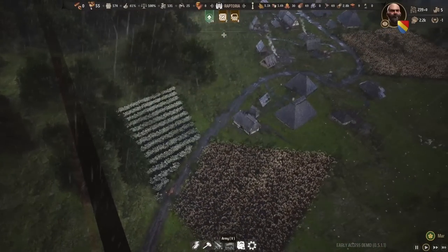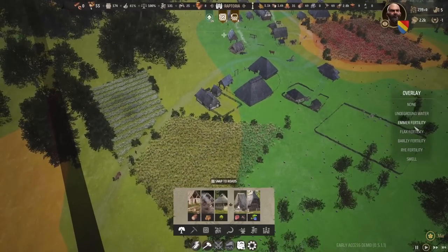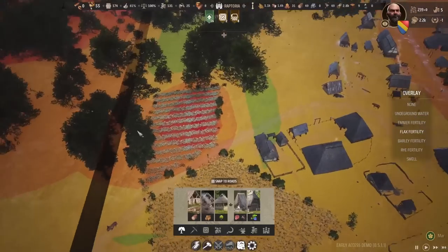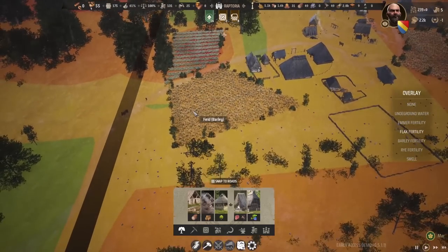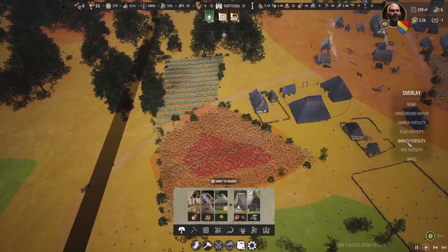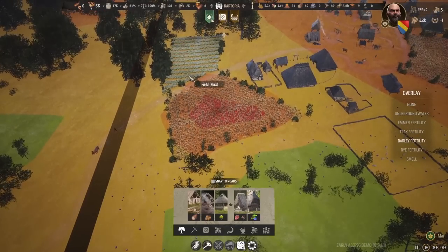You can also check fertility. When you go to the building menu, you can check for emmer fertility, which is essentially wheat, and flax fertility for linen. You can see it's plummeted — we'll need to have more fertility there. It used to be good. Now we've got to cut off our flax production for a little bit and start doing a little bit more fallow. Make sure you check on this too. Our barley production used to be good, but now we've got to go for a few more years of buffer crops.